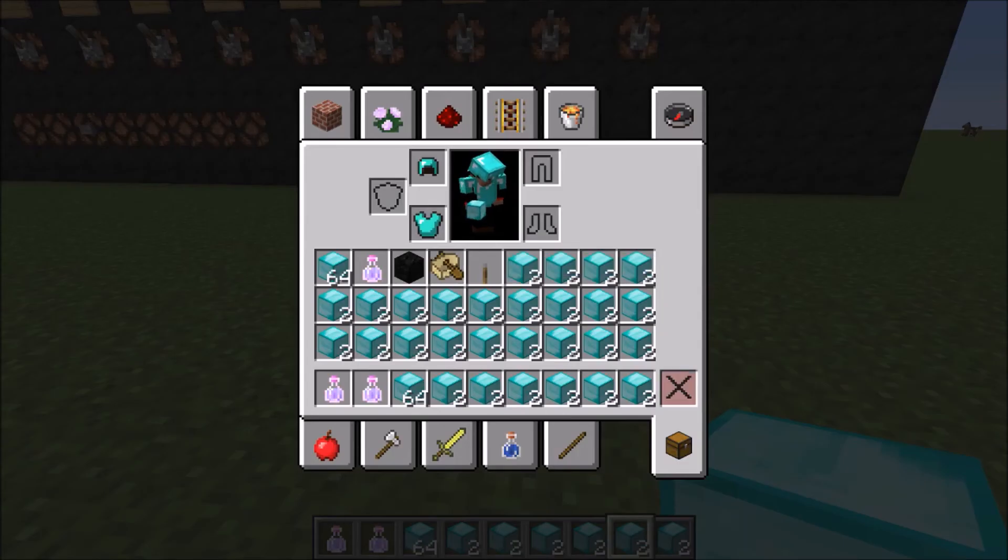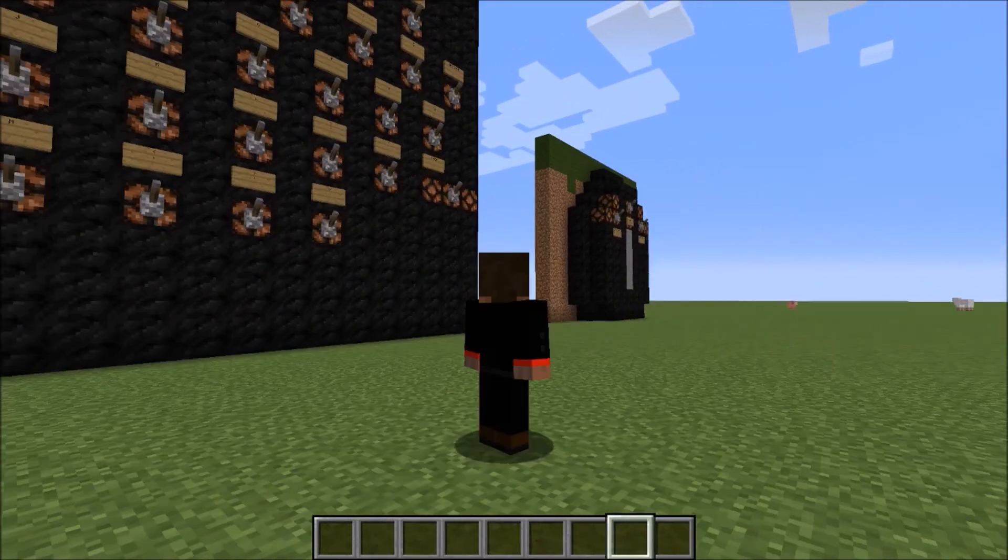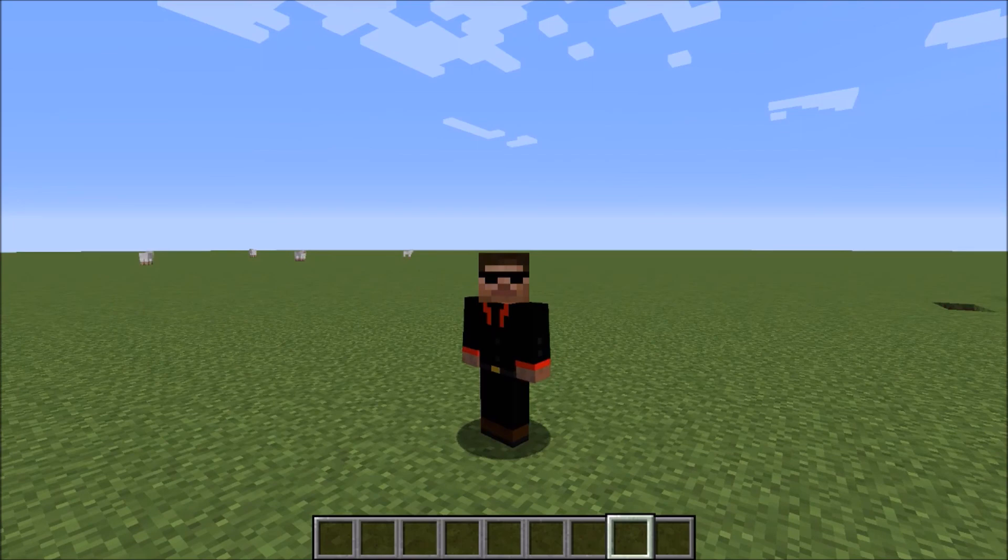If you want to clear a whole creative inventory, just hit Shift and right-click and it's all gonna go away. Well guys, I hope you enjoyed this video and found it helpful. If you did, please leave a like, comment, and don't forget to smash the subscribe button. Bye guys!